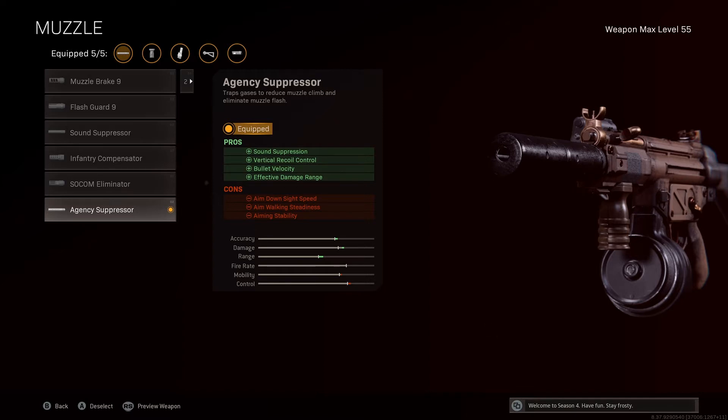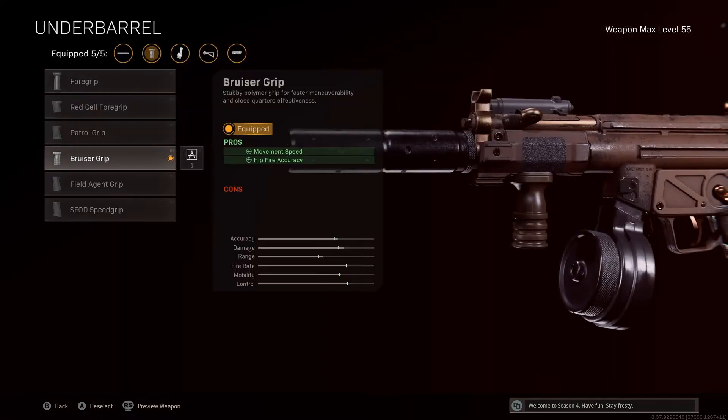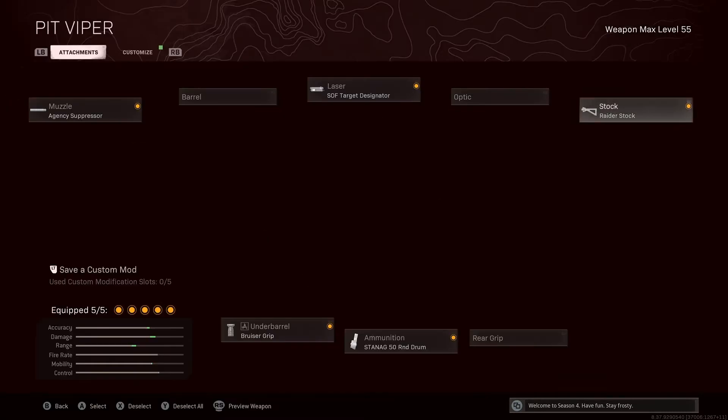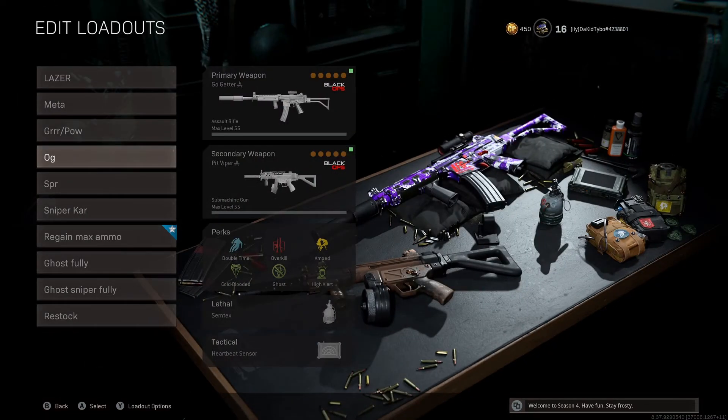I'm running the Agency to help with bullet velocity and vertical recoil control, because this recoil is pretty jumpy — it goes straight up. The Bruiser Grip helps with movement speed and hip-fire accuracy that you lose with the Raider Stock. If you don't have the Raider Stock, run no stock — either one is very good. If you go watch my Krig gameplay, this is the secondary I'm using there and it slaps.